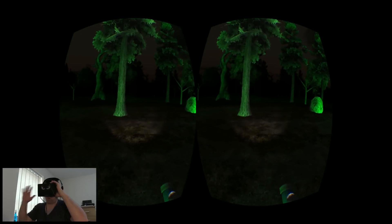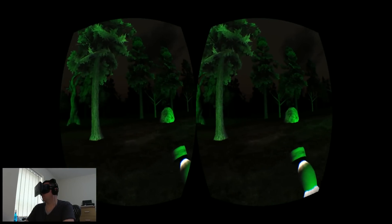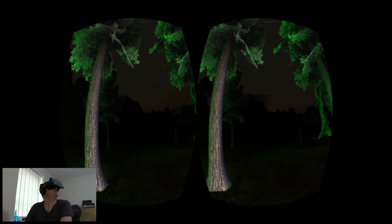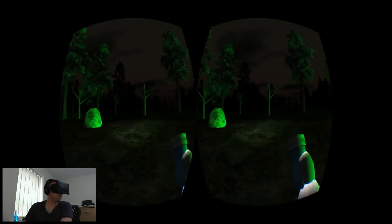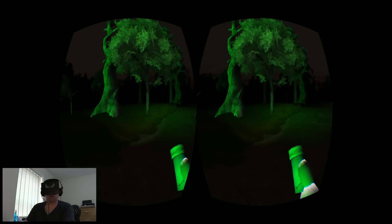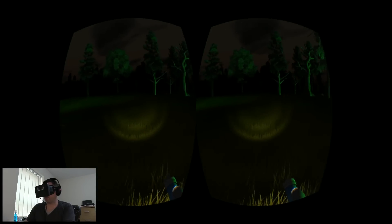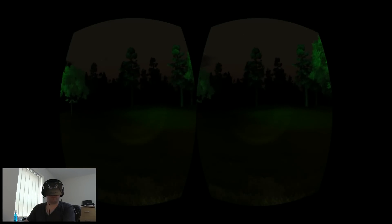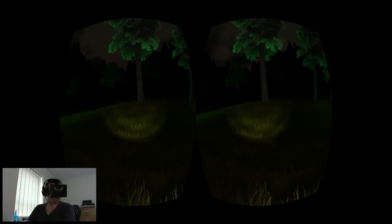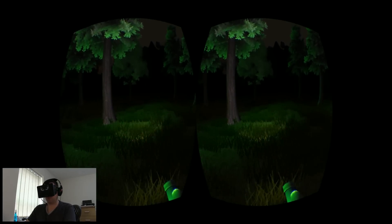Let's get some night vision on, see where we're going. This is creepy. This is really, really creepy. Try and find some bowls of custard. Great atmosphere. Creepy as hell. Not quite sure what these bowls of custard look like — I guess I'll know when I see it.